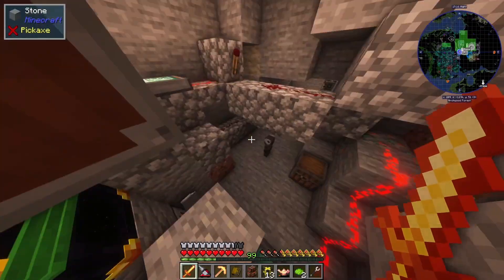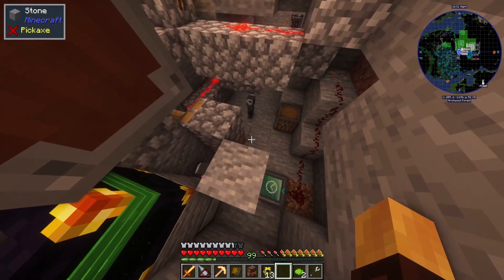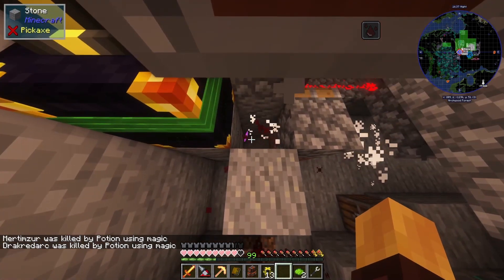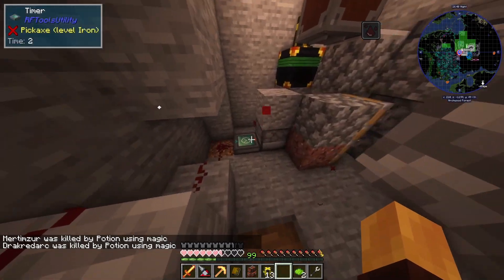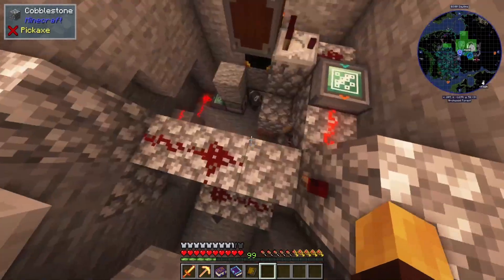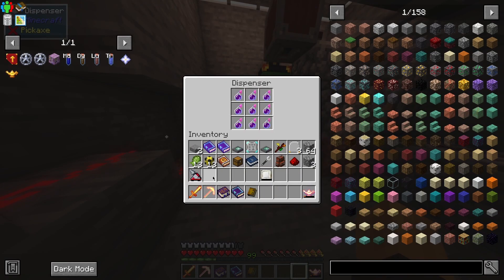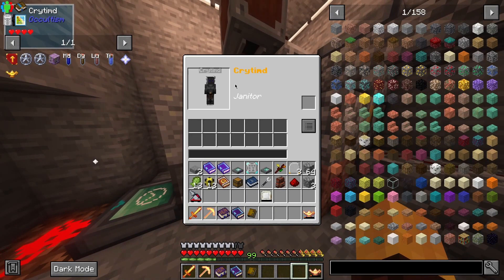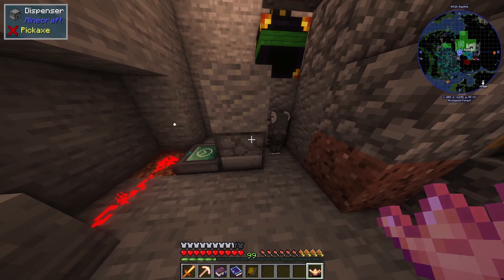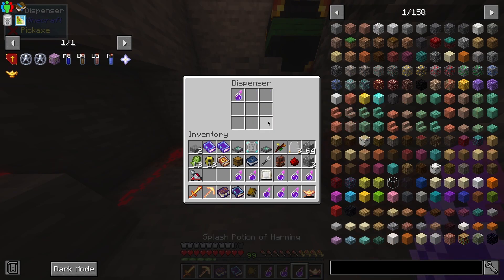We're also going to want the timer to be a lot longer. We should get a splash potion here in a second — oh man, it killed him. Let's try again. I realized no matter what he's going to die, because everything he's being healed is going directly into here. In that case we only need to hit him once.